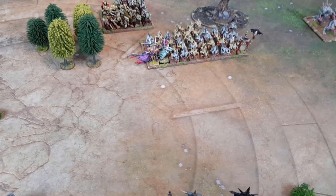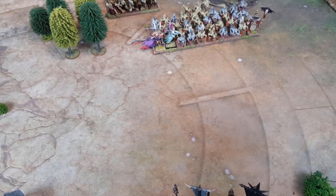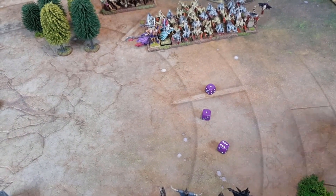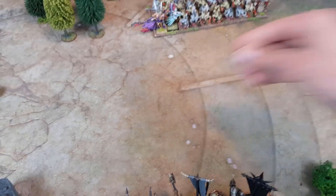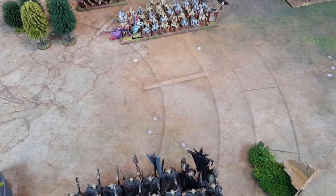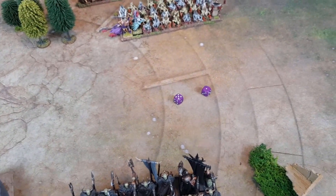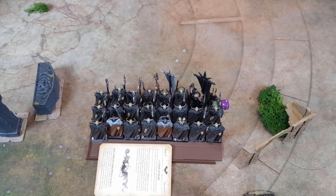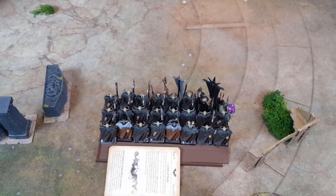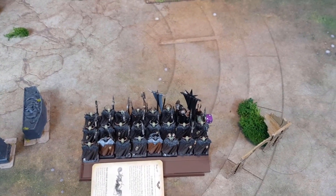Drawing dice to see how many Ghouls are injured: d6 strength five hits — that's three. Toughness four Ghouls — only one wound. Toughness test — passed. Now finding out what happened to the Sorcerer Lord: a six — miscast! Five more Warriors were killed in that calamitous detonation, and the Sorcerer took a wound himself. We also lost our remaining dice from the Power Pool, meaning we've got nothing left to dispel Curse of Years.